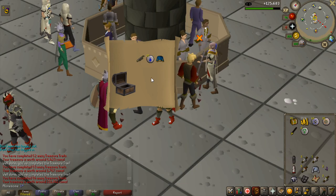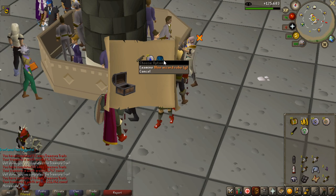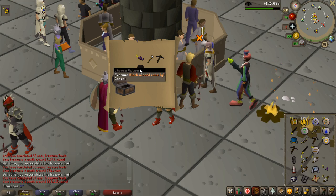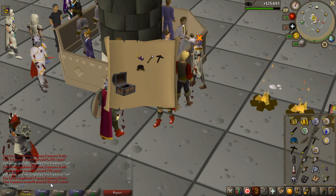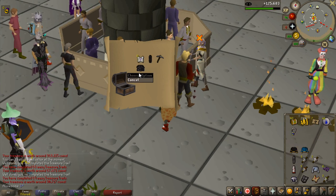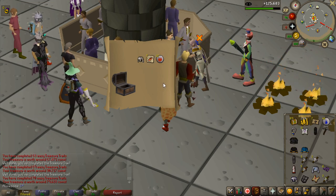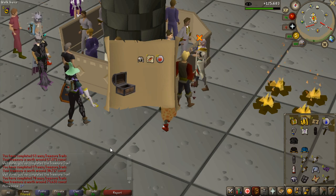Took a bit longer to get a unique but 211k for blue wizard robe G. I now have the black wizard robe T and the blue wizard robe G — pretty nice. Then I get the black wizard robe G which is worth a lot of money — I did not expect that. Then a technically unique item but only worth 30k, and after that one worth 79k.